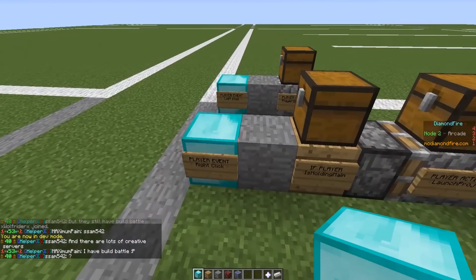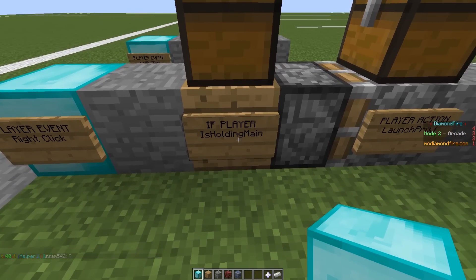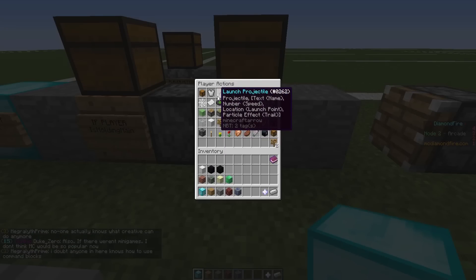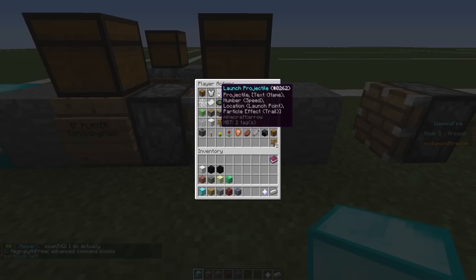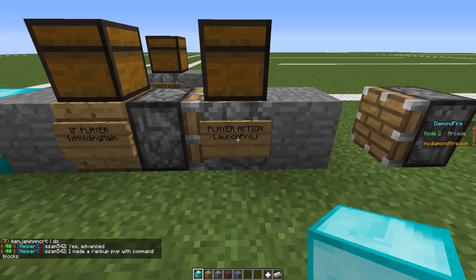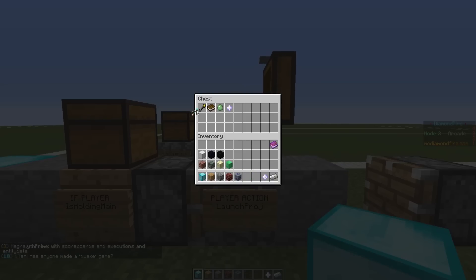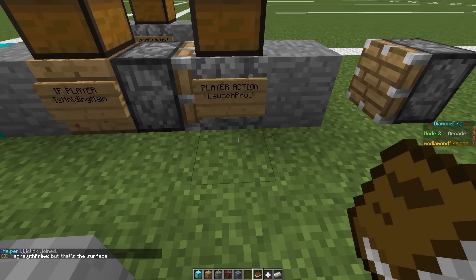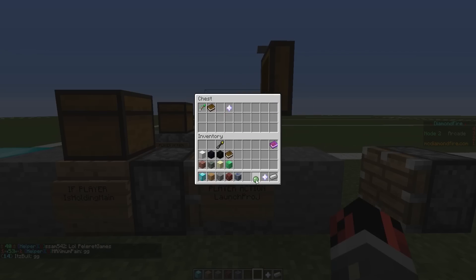Let me show you the code. I placed a player event set to right-click, then an if-player event detecting if the player is holding a spectral arrow in their main hand, then a player action to launch a projectile. You click on the launch projectile option and you can place various items. When you hover an item it shows the description: projectile, text name, number for speed, location, etc. You place the projectile item, then a text item to name your arrows, and a number item — I set it to 5, but let's change it to 10 so the arrows are shot faster.